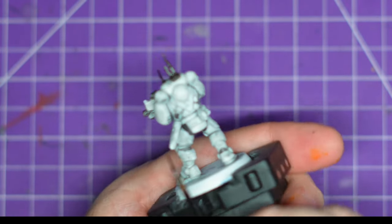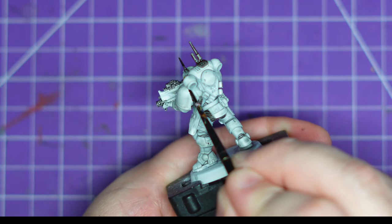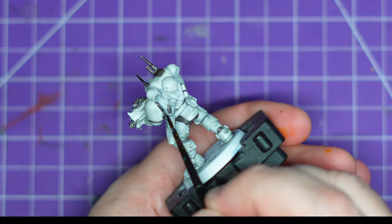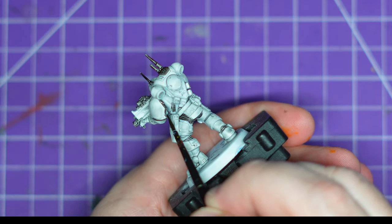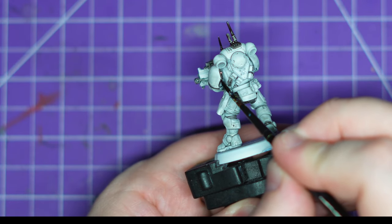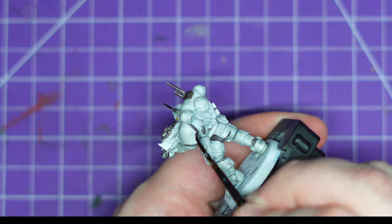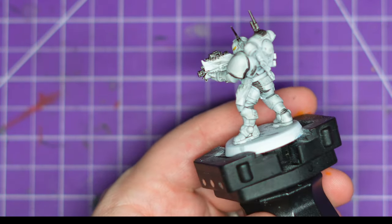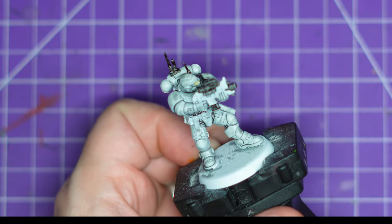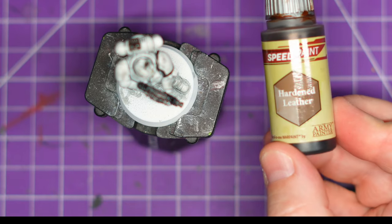I grab the Grim Black - another color I dislike using. I feel Army Painter blacks turn out very dark gray as opposed to a true black, but it is part of the color scheme and I'm trying to do 90% Army Painter on these. I'm carefully getting that armor trim, the gun, and his belt buckle, trying to be as neat as I can. With it being a speed paint, if I mess this up it's going to flood into that white and it's painful. With the trim done, I do the belt buckle and the gun casing with little to no issues - famous last words.